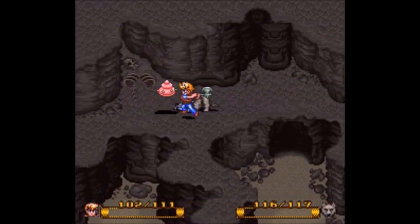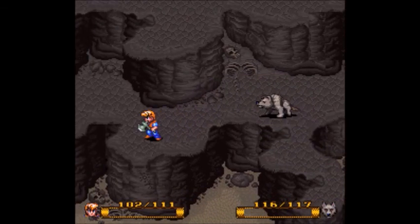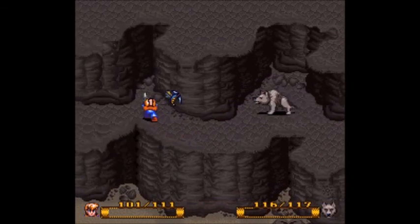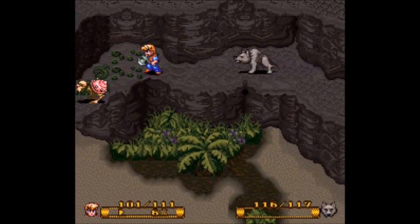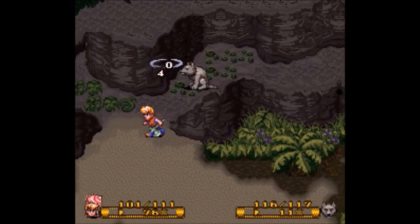By this point, these guys are nothing. One thing I do like about the axe is it does seem to have a bit of a longer reach, but that's not its most notable feature. The most notable feature is that it can cut through this grass, which basically opens up everything else.